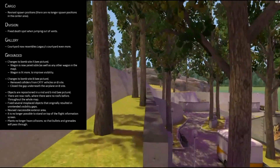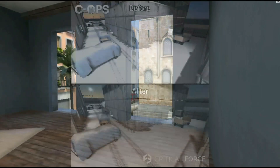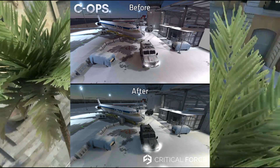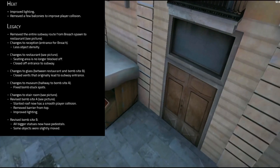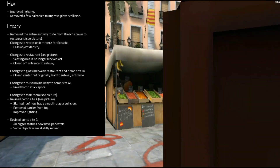You can no longer stand on the flight information screens to exploit those glitch spots anymore. On the Heat map, they improved the lighting and removed some balconies to improve player collisions.